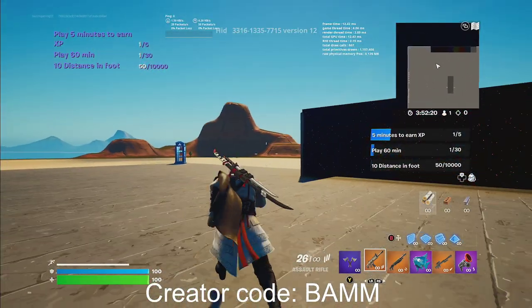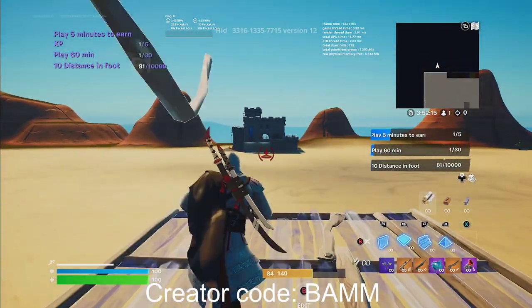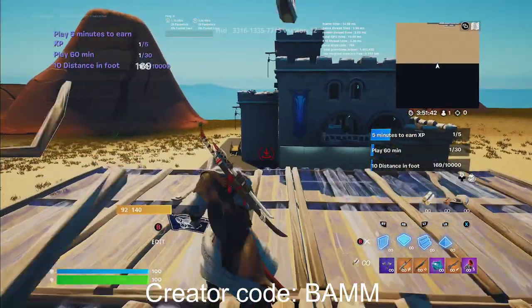Now, what you guys wanna do is go to the left side of the boxes, and you're gonna see this castle right here. You guys wanna build up and build all the way over to the castle. Make sure that you go towards the left side of the castle — go to the left side.